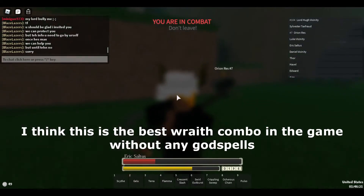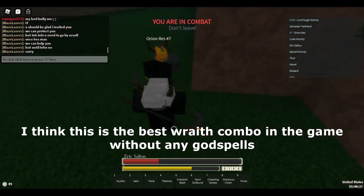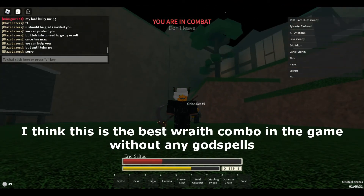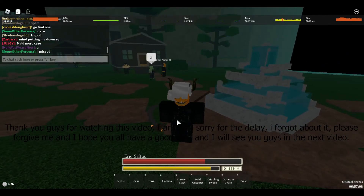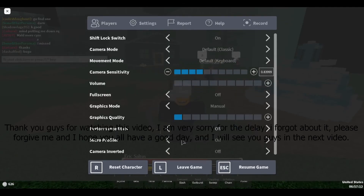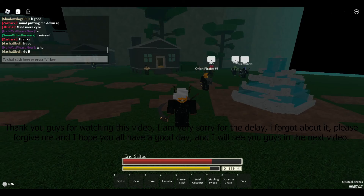So that was the combo. Get Flamma Snap, then Flamma Snap into the Reaper, and that's it. Bye everyone - respect the developers, they're doing their best.